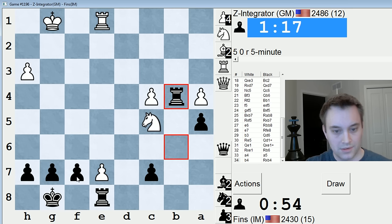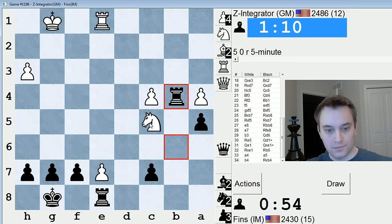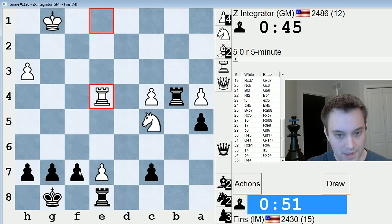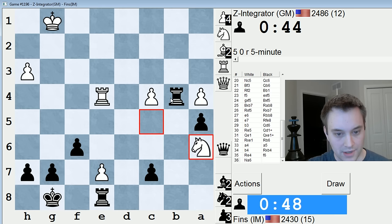I think this is curtains for white. On Na6 forking my rook and my pawn, I just play Rxc4 — nothing doing there for white. Under a minute, but plenty winning. Could try Nd3, Rxc4, Ne5, idea Rxe7, Rd1 — Nd3, rook takes. Kind of not worth thinking about. Let's just come here as planned. f5 was probably pretty good too.